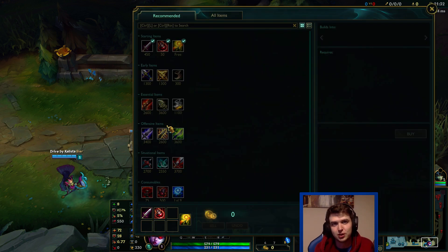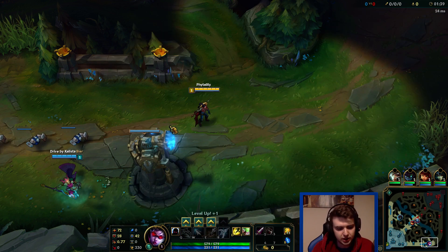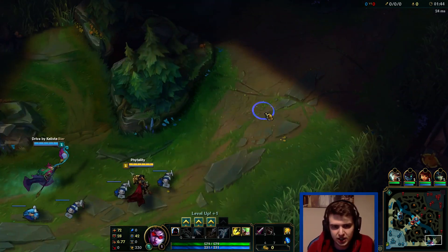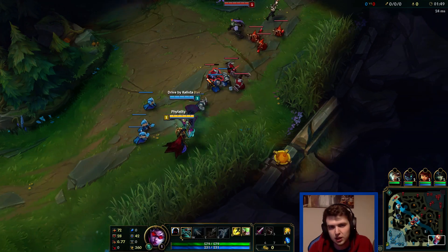Runes are in the description. I'm running 18-0-12 with Warlords. This is something a bit different - normally you go into cunning, 18-12, and take Dangerous Game and stuff. But there's a new mastery page I'm testing out now which is 18-0-12, going into the Resolve tree. Basically you're going to get 8% increased lifesteal, which is nice.